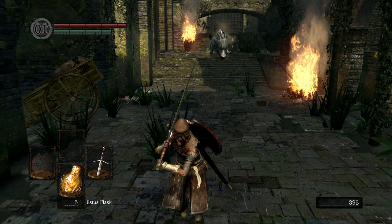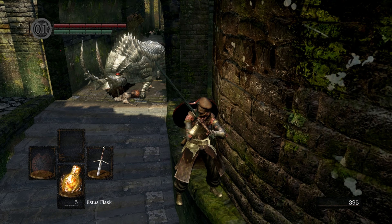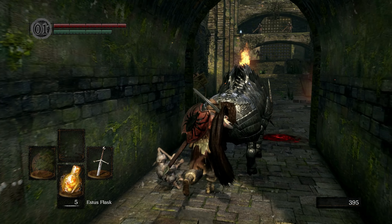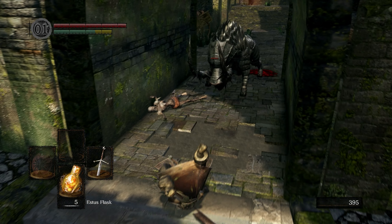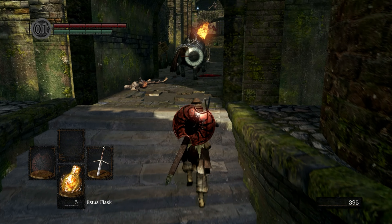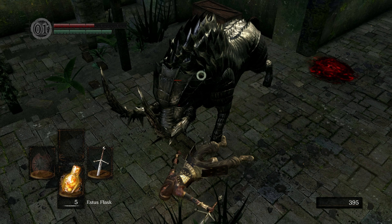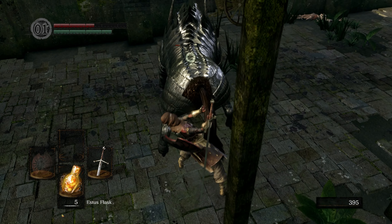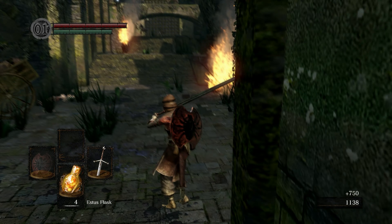Get about here - the boar is gonna charge, run back and around the corner, then he's gonna get bored and turn around and head back. Since he's armored you want to get a butt stab. Do the same thing again - he gets bored. I got bored and didn't want to try for another butt stab on him.